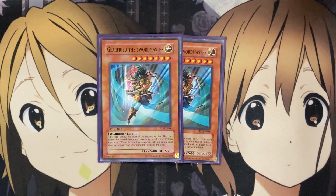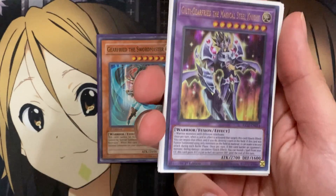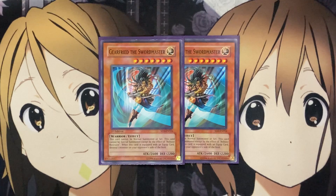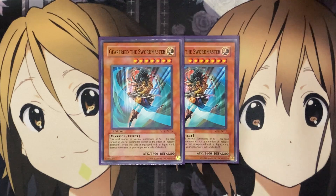Our next warrior monster is Gearfried the Sword Master, in here more for the setup of Release Restraint. What's great is it's a warrior light monster, unlike Gearfried the Iron Knight which is earth attribute, so you can use them as the two monsters needed to fusion summon Guilty Gearfried the Magical Steel Knight. Gearfried the Sword Master cannot be normal summoned or special summoned except by Release Restraint, and when equipped with an equip card it destroys one monster on your opponent's side of the field — not once per turn either. I only run two copies since it can be a dead draw.